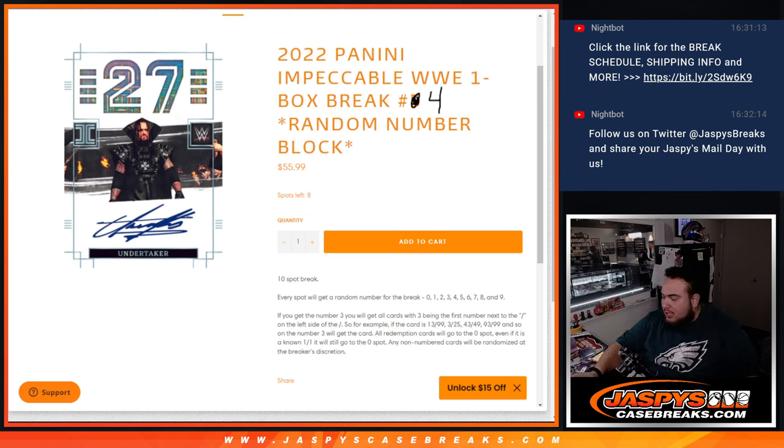Fresh case here. Impeccable is such a beautiful product, and now they have it for WWE. Everybody gets a random number from 0 through 9, works like any other RNB break — we go by the first number on the left side of the serial number dash. Any and all redemptions go to spot 0, any 101s go to spot 1.